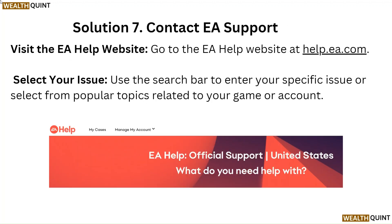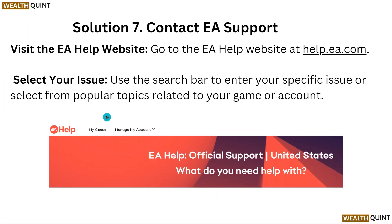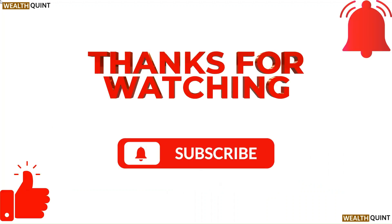Solution 7: Contact EA Support. Visit the EA Help website at help.ea.com. Use the search bar to enter your specific issue or select from popular topics related to your game or account. Thanks for watching the video — please like, comment, and share. Subscribe to our channel and don't forget to hit the bell icon for upcoming videos.